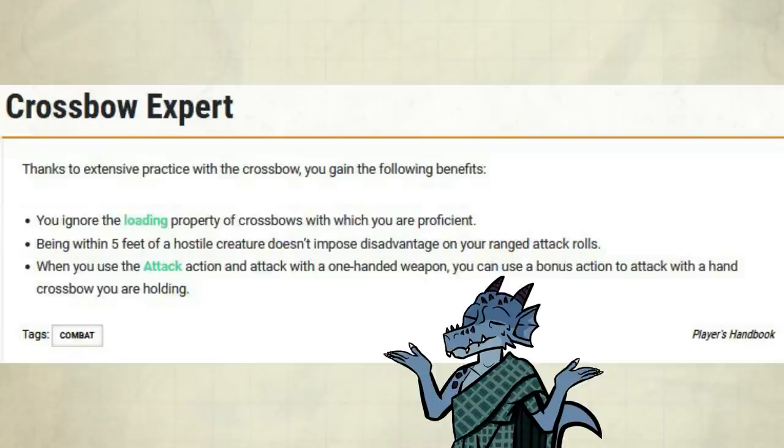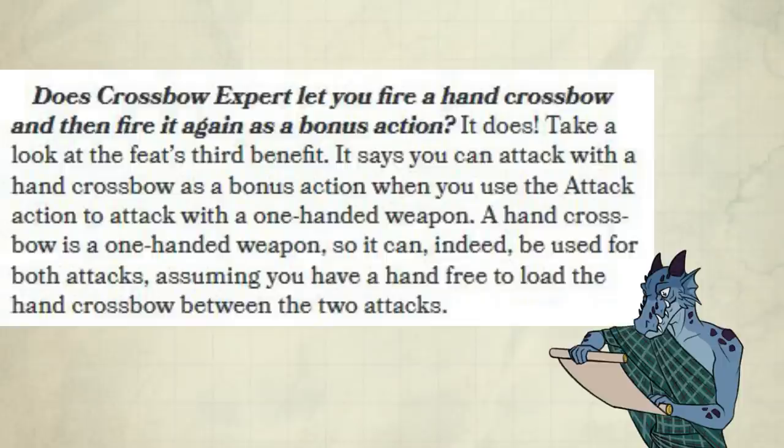The two first bullet points are straightforward for everyone, but for some odd reason everyone gets confused with the third bullet point when it comes to the hand crossbow. The easy way to deal with this is to look up what the devs say: does Crossbow Expert let you fire a hand crossbow and then fire it again as a bonus action?